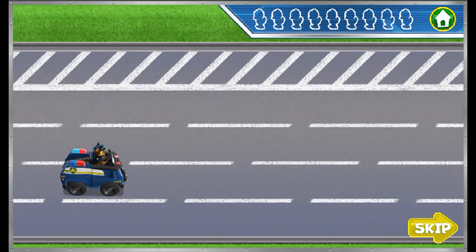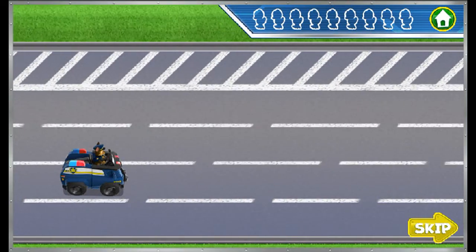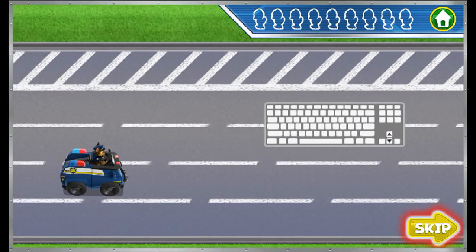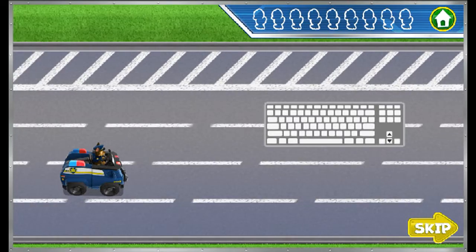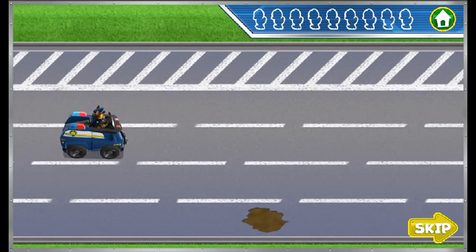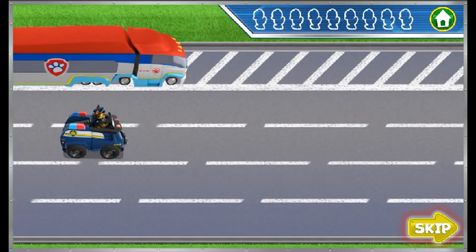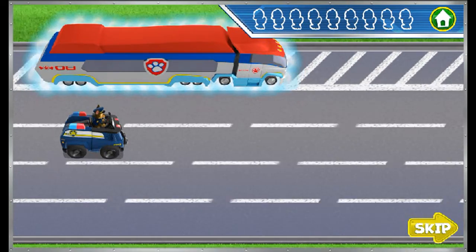For my training challenge, help me practice rescuing ducklings from the road. Press the up and down arrow keys on your keyboard to help move me up and down. Watch out for mud and things on the road — they'll slow us down. When you see the Paw Patroller, move me over to it to drop off the ducklings.